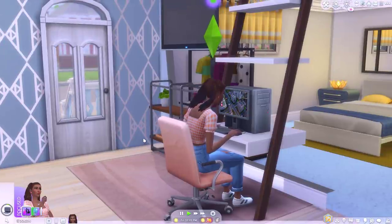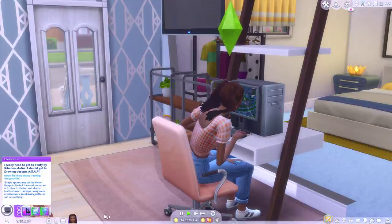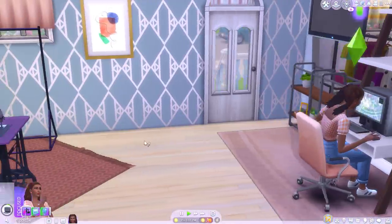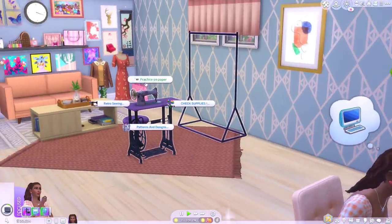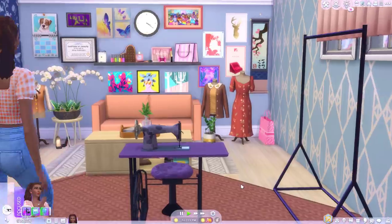One of the things you can do is assign your sim the designer trait. In creator sim, I've already noticed she has a focused mood buff from it. 'I really need to get to Fenty by Rihanna status. I should get to drawing designs ASAP from thinking about trending designer fits.' Shayla appreciates all the finer things in life but the most important is to claw to the top and start a fashion brand. Perhaps doing some creative work like drawing patterns will be soothing. Let's get to it.